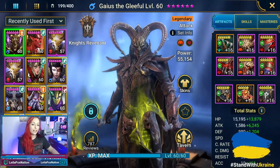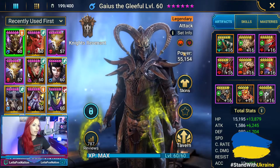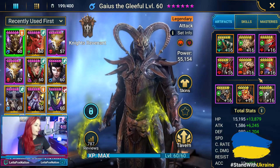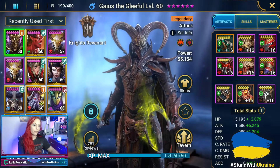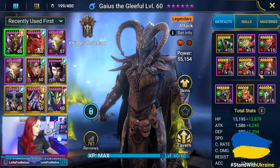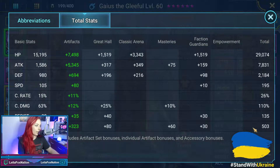Here we are with Gaius the Gleeful. Gaius was actually a fragment fusion champ that we had not too long ago. For his gear sets, what Mullet currently has him in is some mixed pieces — one perception set, one cruel set, and some mixed pieces. His stats: 29,000 health, attack at 7,800, speed at 195, and accuracy at 503.